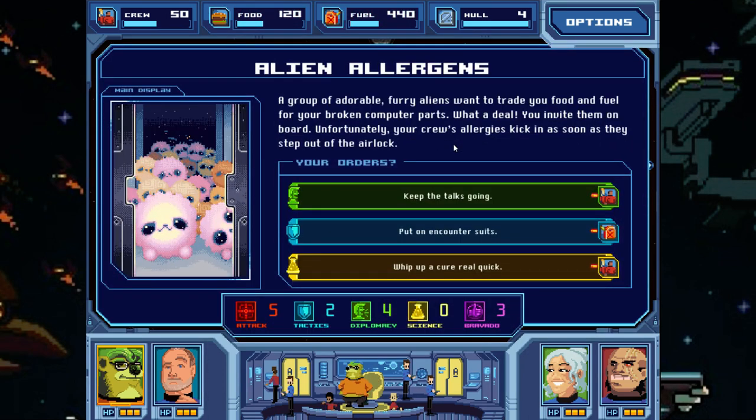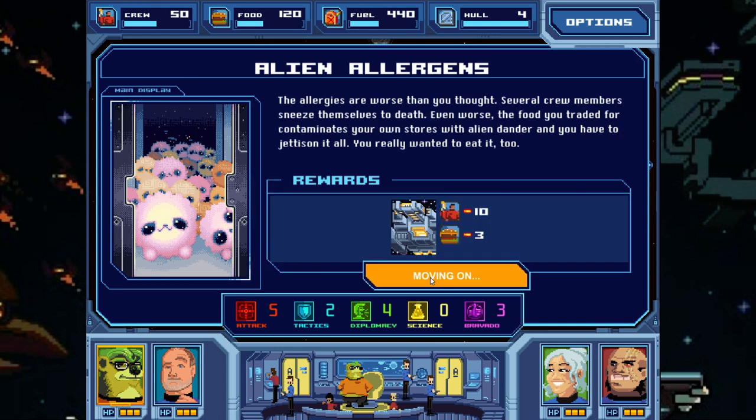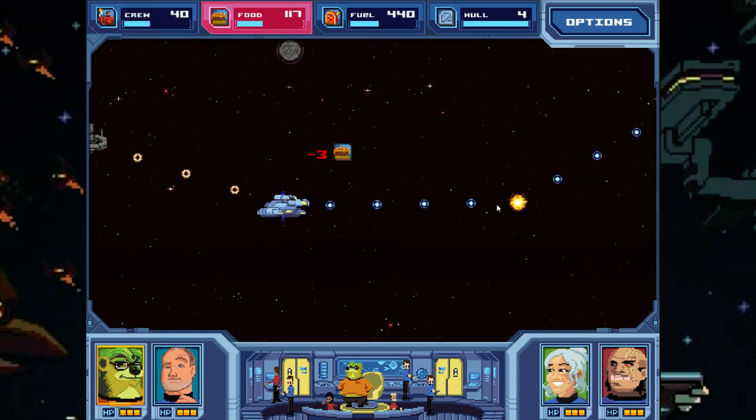Alien allergens! A group of adorable furry aliens want to trade food and fuel for broken computer parts. Unfortunately, the crew's allergies kick in as soon as they step out of the airlock. We can use diplomacy to keep talks going, put on encounter suits and lose fuel, or whip up a cure — but we have no science. We're gonna talk to them. We get skulls on the roll and lose both crew and food. That's no way to start.